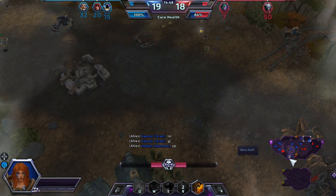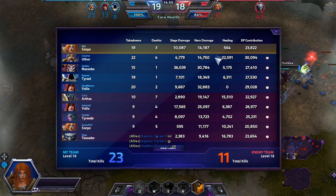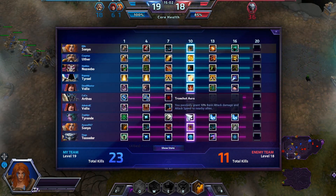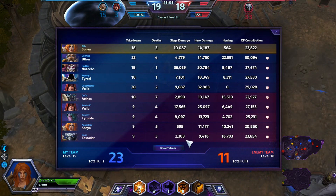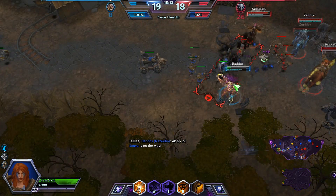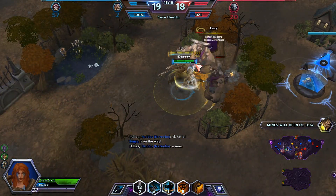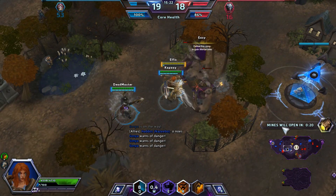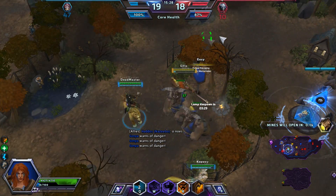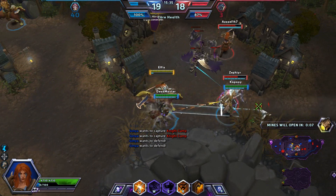Vala is the only one who didn't die for them, and Witch Doctor is the only one who didn't die for us, so it ended up being alright. I like these little scoreboards — it tells you exactly how much hero damage, healing, siege damage, and experience everybody's contributed. You can also go to Show Talents and it's essentially like seeing items in Dota. It shows you how people are building. I'm on my way to grab some mercs.